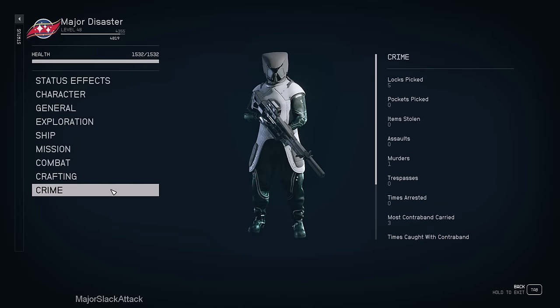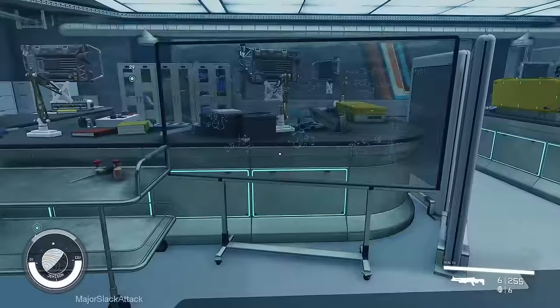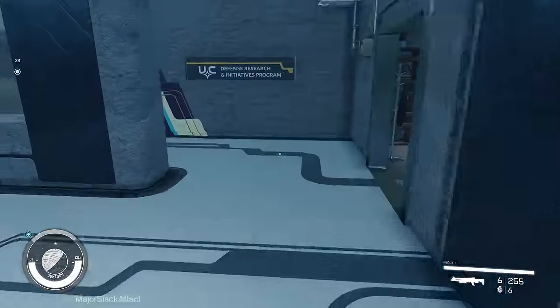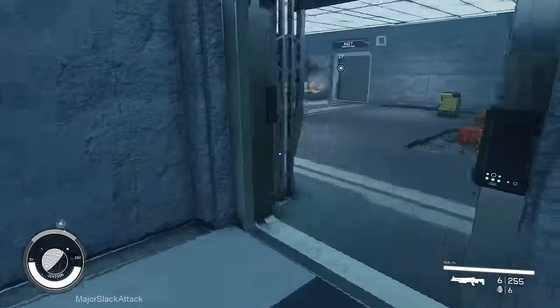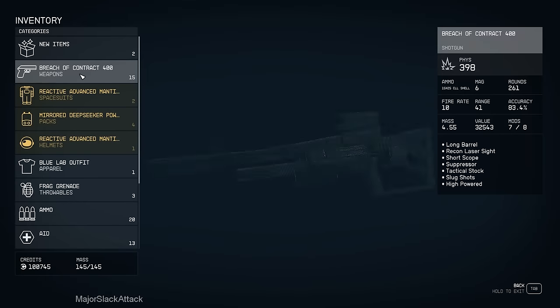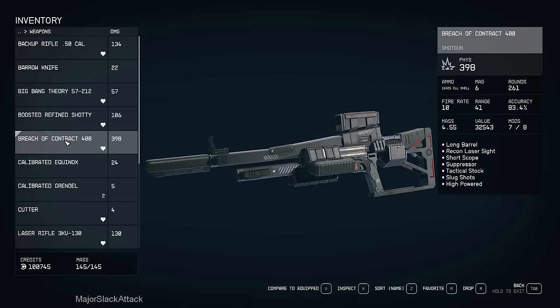Let's check our mission list — it did not count as a side quest completed. That's what I thought. We're going to have to work on missions from the mission board. But the main reason I did it was because I knew it would be a good source of ammo for the Breach of Contract. We got a lot more ammo for one of our best weapons. Done and done.